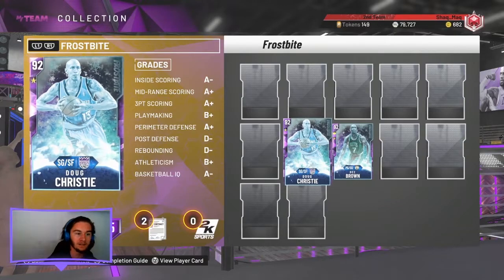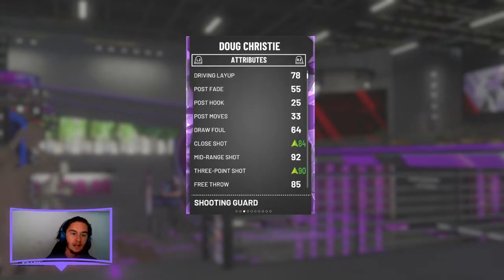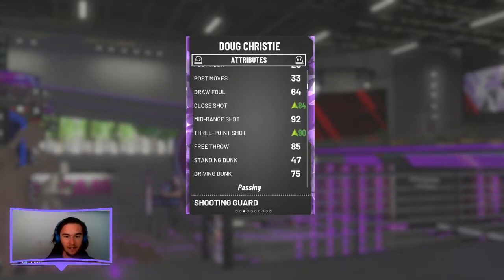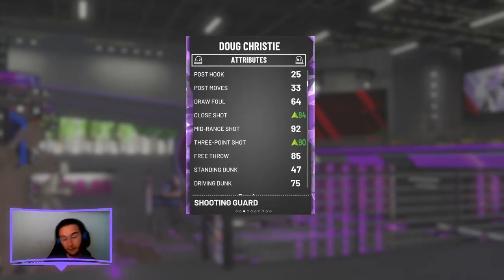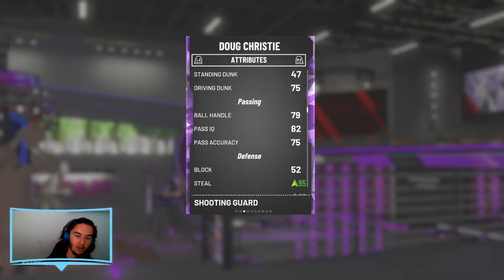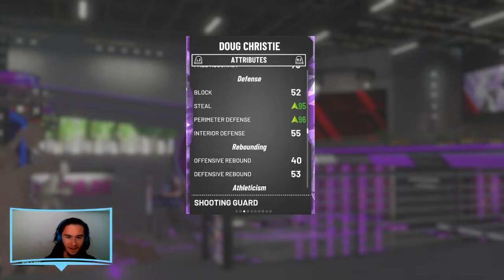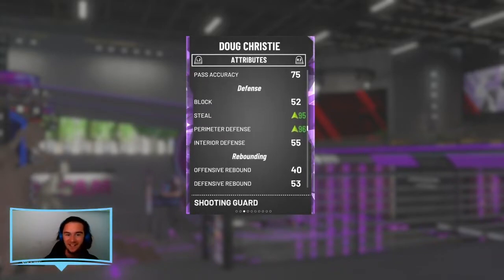One star Evo for Doug Christie. His stats are interesting — he has a 94 defense, which is a good high defensive rating. Not the greatest driving layout, but he has a very nice jump shot: 84 close shot, mid-range 92, and 3-point shot is also 92. He has a 79 ball handle, but his defense is really, really good. 95 steal and 96 perimeter defense is incredible. I'm a big lover of defensive stats.